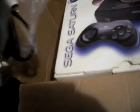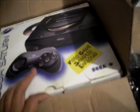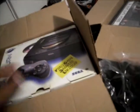So it came with a second controller pad, the AV cables, and the power cord right there — and of course the Saturn itself.